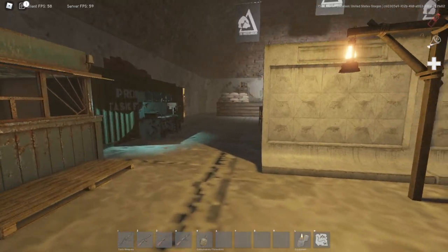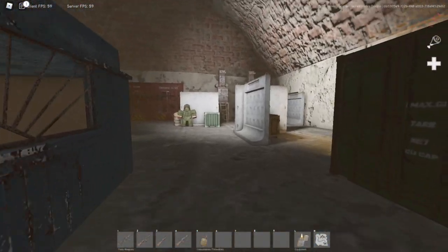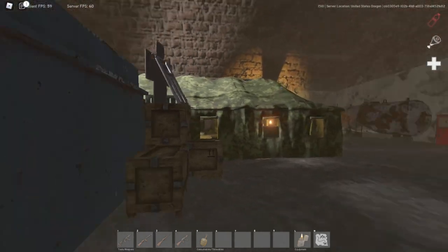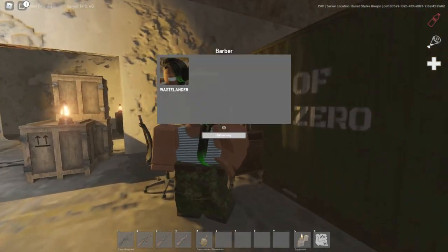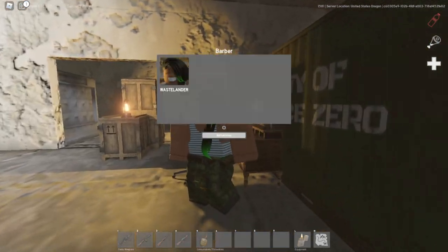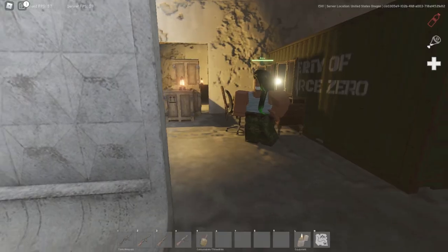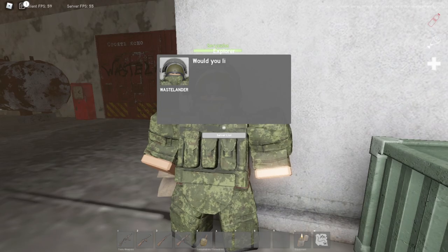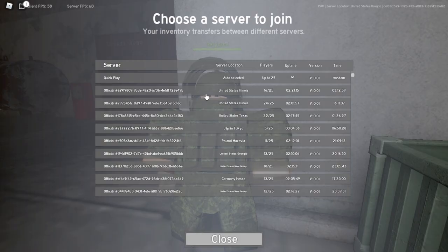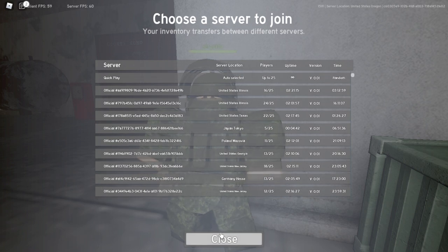When you first join the game you'll spawn in this little area — there's a little stage and everything. After you edit your character you'll be put here. You are actually able to re-edit your character over at the barbershop. You open it and everything's here.